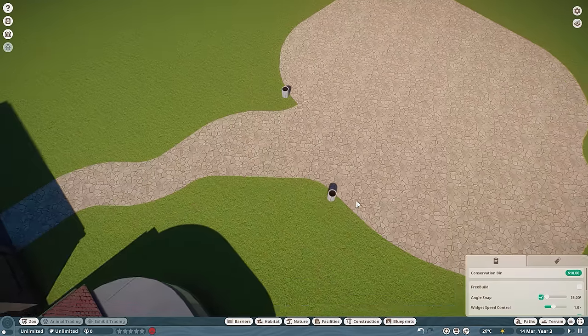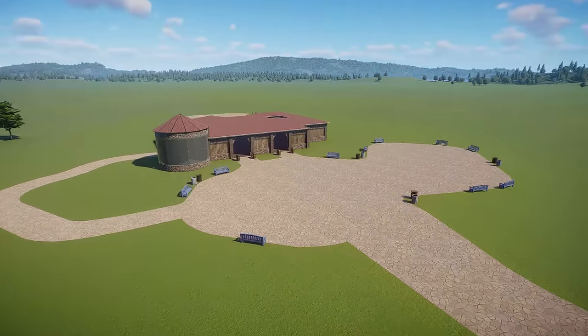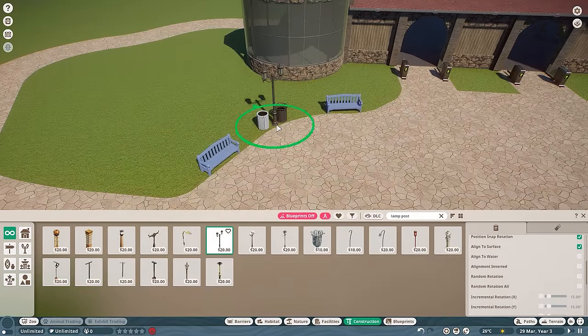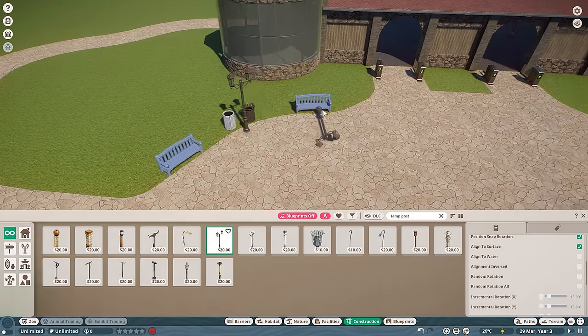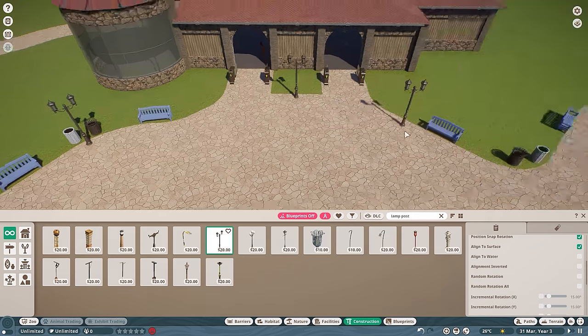Let's get that going on the other side too — and hey, that's looking pretty good. And of course, if it is looking a little bit dark, you can always add some lampposts. It really doesn't do anything for gameplay, but it looks pretty — so why not?